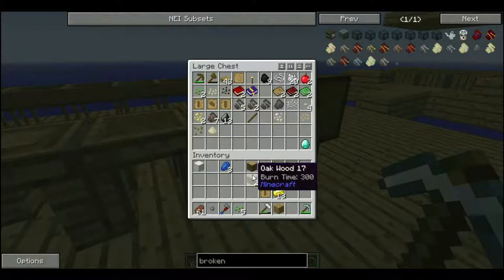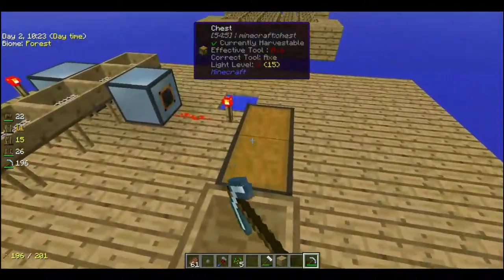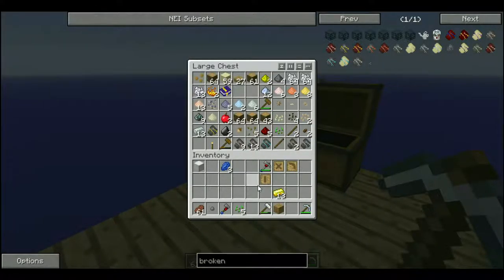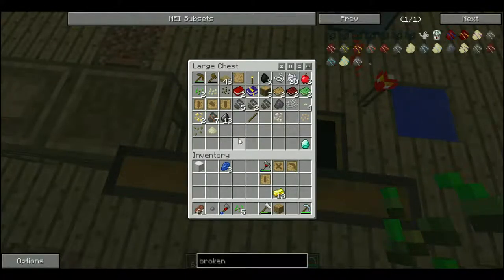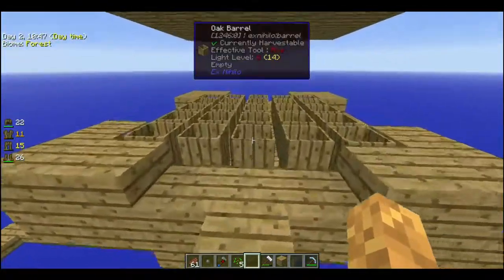Okay. Alright. Now I just need some cobblestone, which we have a lot of — right? Or not. None. No cobblestone. I broke it all. And I got rid of all of our dirt.